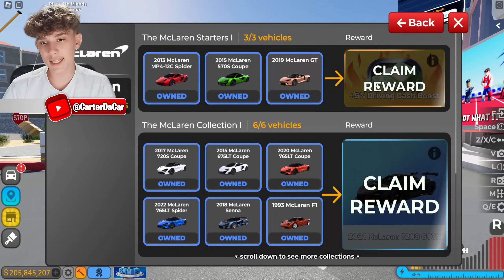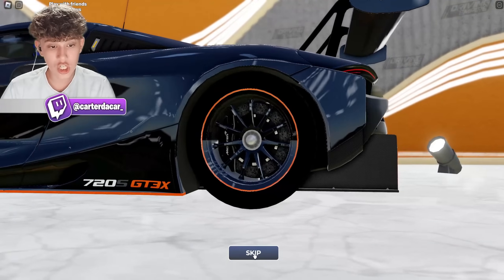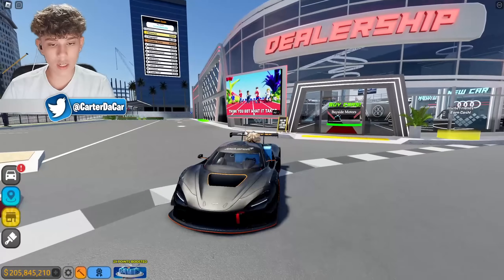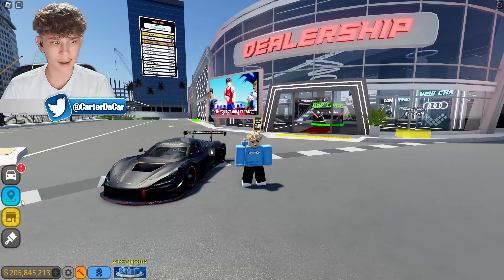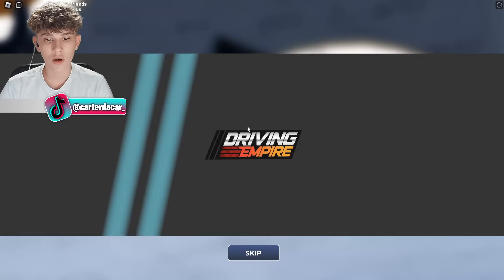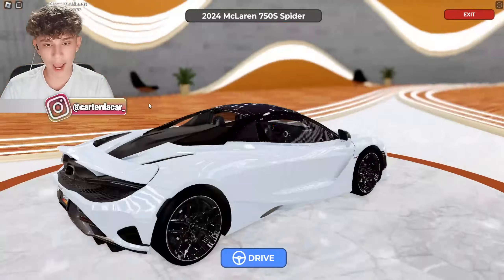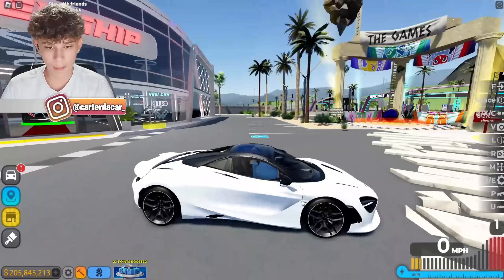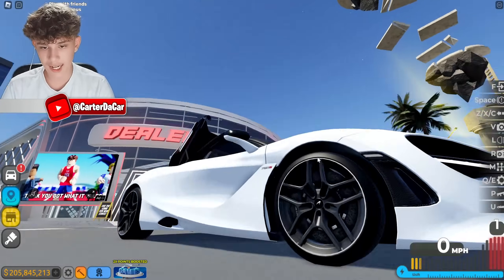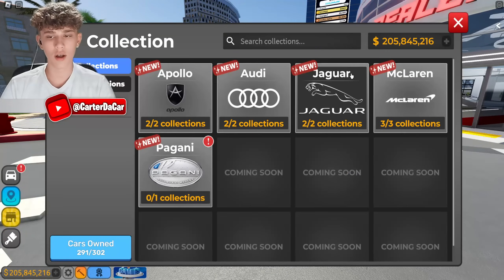The McLarens have three collections with a 5% cash boost. We have what looks like a 720S GT3X — this is sick, they have so many cool cars in this update. Every car is thumbnail worthy. And we got a 750S Spider as well — look at that, it's a Spider. We can pop off the roof and it has these nice new wheel designs. This is amazing, Driving Empire. I actually think this is a really cool update.